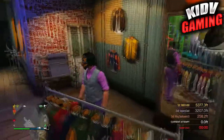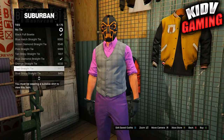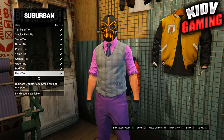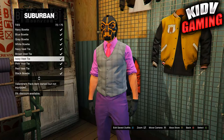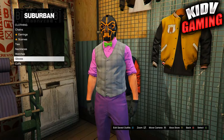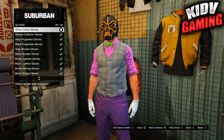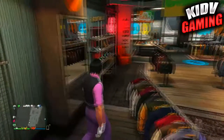Once you've put that on, head over to the accessories tab, go to the ties, and put on a green bow tie. After you put on the green bow tie, go to gloves and put on the white cotton gloves.